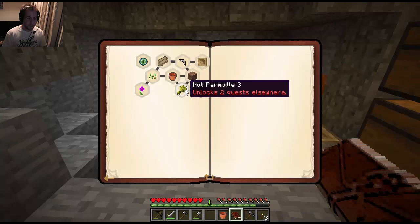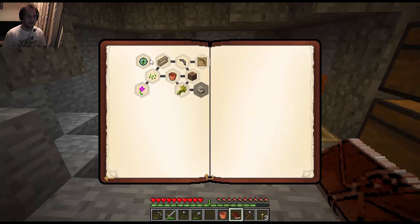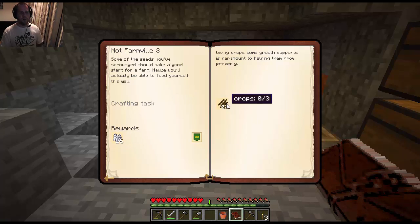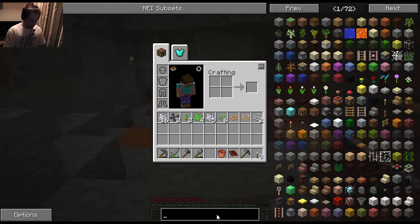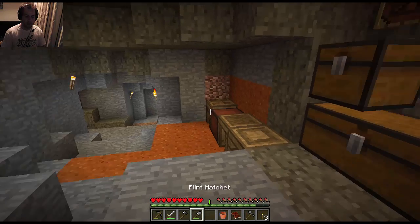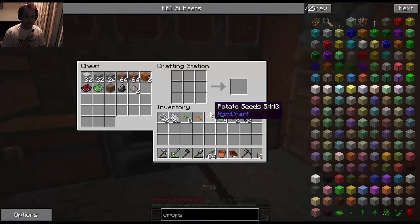Some of the crops we've scrounged should make a good start for a farm — maybe we'll actually be able to feed ourselves this way. We need to make some crops. How do you make crops? It's just four sticks — that ain't too bad. We've got some sticks, so let's craft them. We get 64 crops, nice!